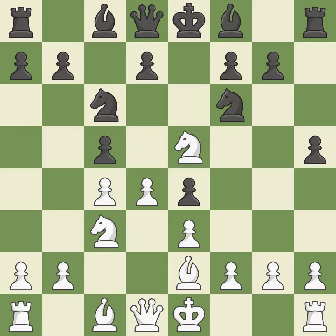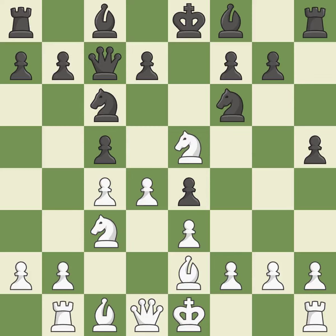By doing this, a queen moves off of its beginning square and into the action. By moving a rook from its starting square, this activates it. While not a mistake, that is also not the wisest course of action. This protects an under-defended knight that is under attack.